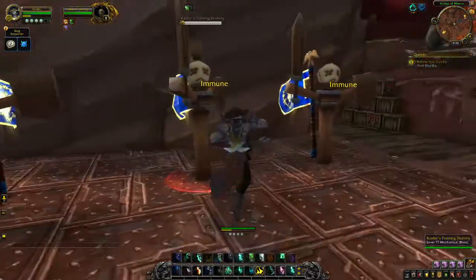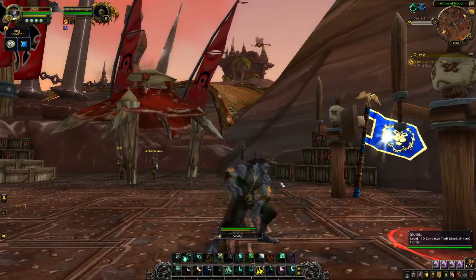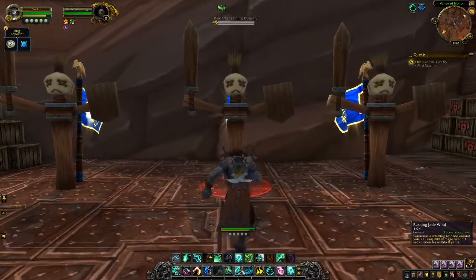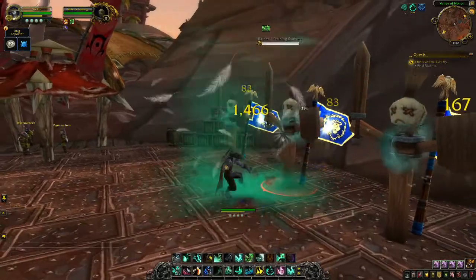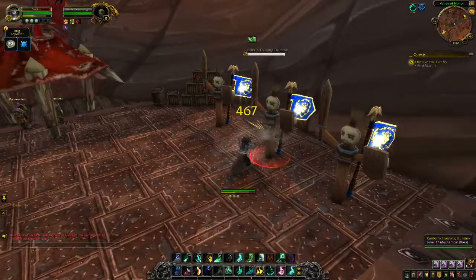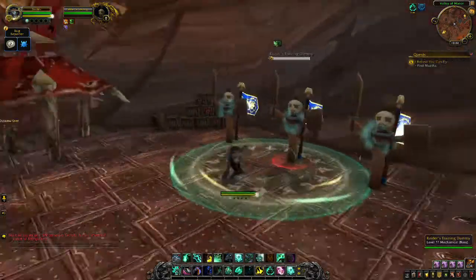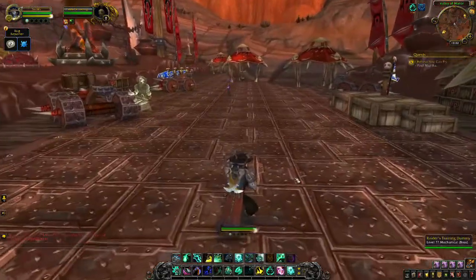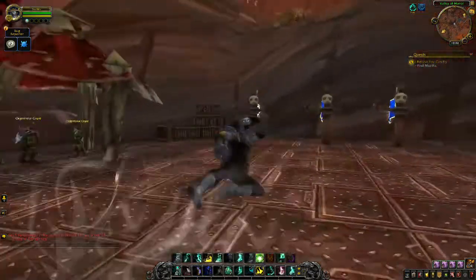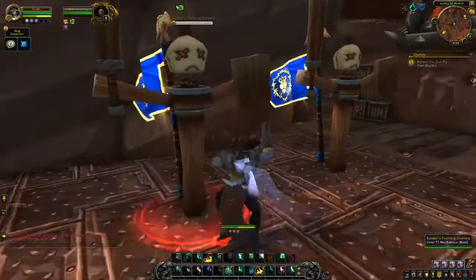A little Chi Wave, a little Crackling Jade Lightning, to give you an idea of what the animations look like. Leg Sweep if you're PvPing. Vivify — not a huge fan of the cast animations there, you don't see a lot of action from the hands. Rushing Jade Wind — standard animation, nothing changed there. Ring of Peace — pretty standard stuff. Spinning Crane Kick — standard. Flying Serpent Kick — the facial animations on the Zandalari troll during this are absolutely fantastic.